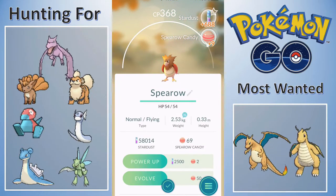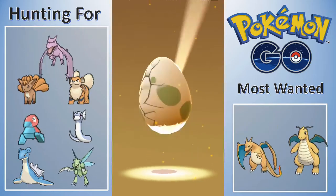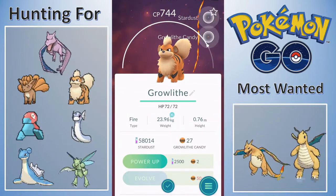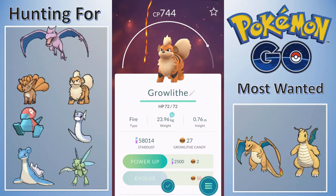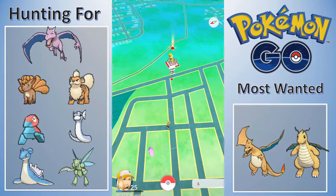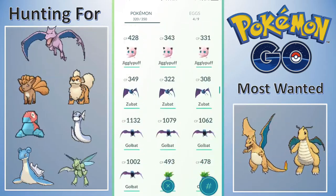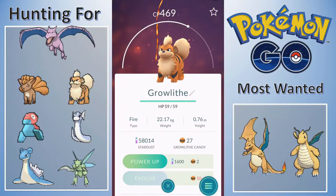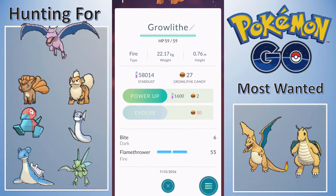I don't necessarily need Shellder out of a 2km, but 5km here we go. Can I get a Growlithe? I haven't got a Growlithe - yes! Look at that, let's go! A 744 Growlithe - halfway to Arcanine! Halfway there. That means two more eggs - it's still a ways away. It's gonna take forever to get this Arcanine, but I'm super hyped because the Growlithe I had now was pretty trash - it was a 469. It's been a month since I hatched a Growlithe - since July 15th - that is crazy!